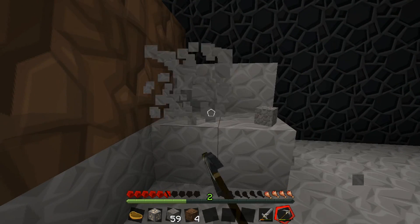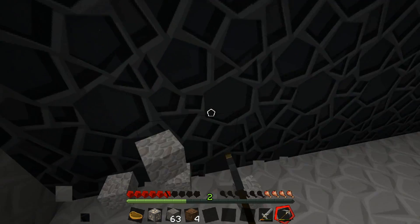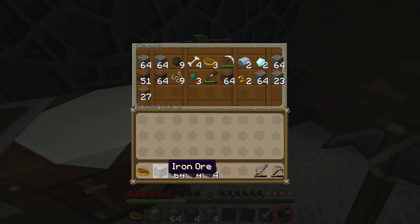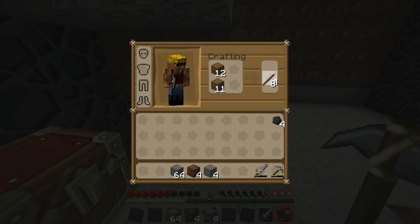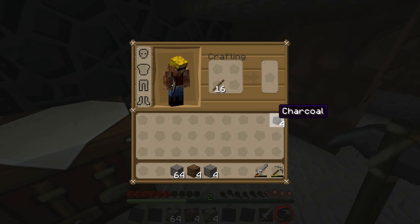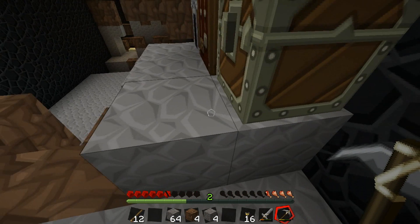There are vines here that you can jump down. I found the spawn things — the mob spawner. I'm going to make some torches. I'm climbing down like a boss. Just make sure you get the buckets — I don't care about anything else, just make sure you get the buckets.